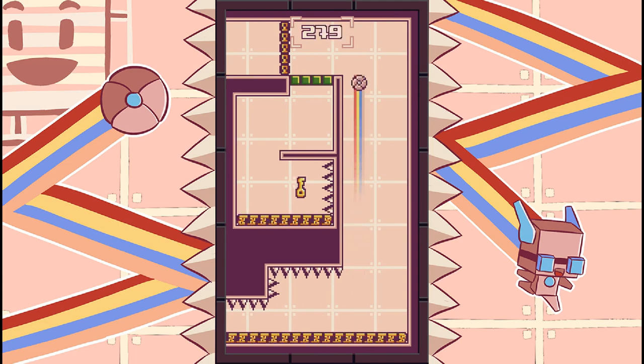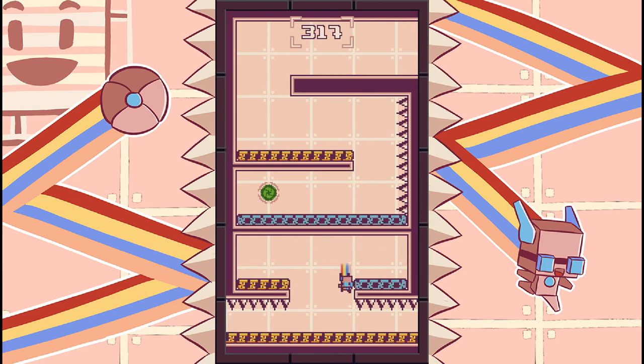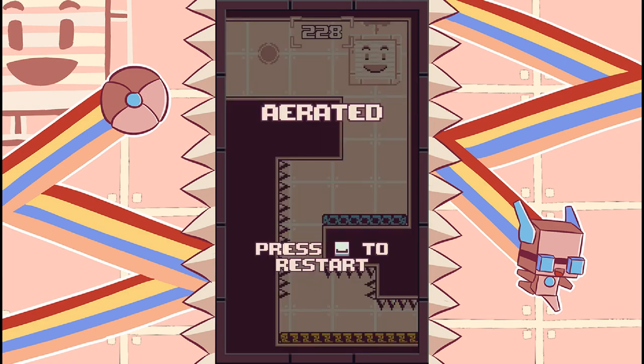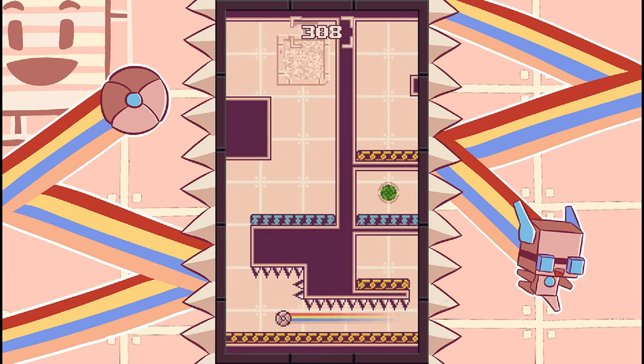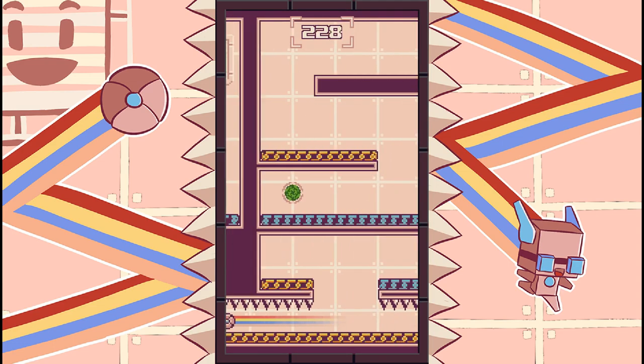I just realized that jumping and hitting walls might reduce our points — or maybe it's just time, I'm not sure. Let's go down here and all the way back — and right into the spikes, of course. That's exactly what I wanted to do, just to show you what not to do. Do as I say, not as I do. We need to get both keys to open the door. Actually, I think it's only the second key that's required for that door. I'm going to try it one more time.